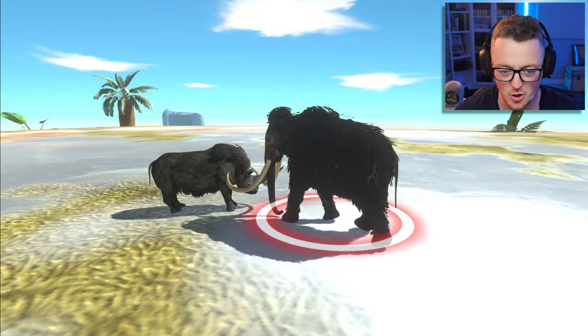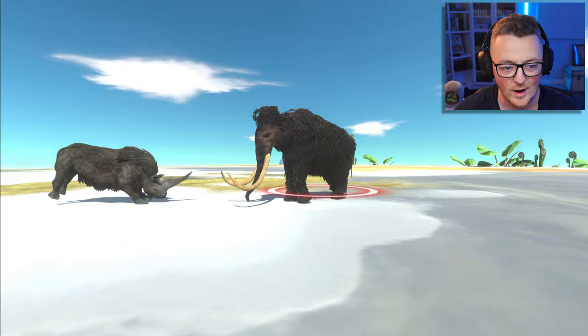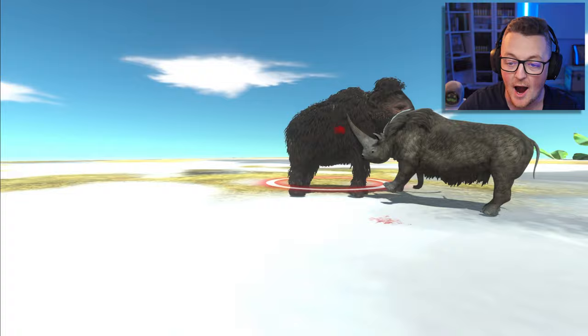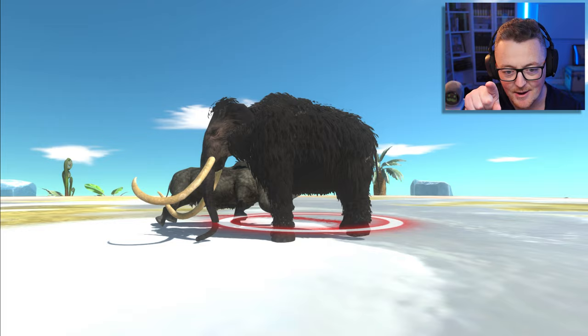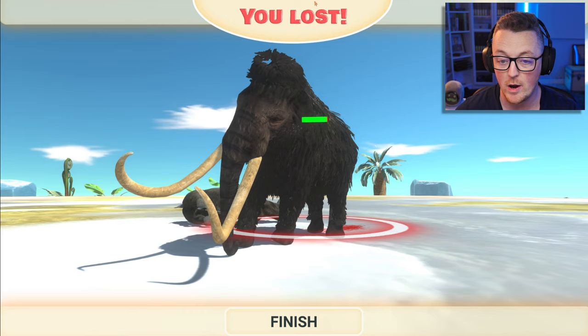We got a gore attack. The rhino is trying to get in — got a little grazing blow with the horn but the mammoth's got those tusks keeping the rhino at bay. The rhino is able to get the horn into the flank of the mammoth. My money's on the rhino — I think he can pull this off if he keeps stabbing. Nope. We weren't even remotely close.